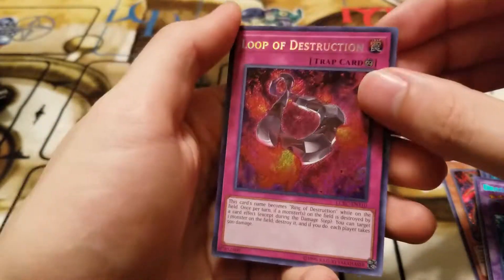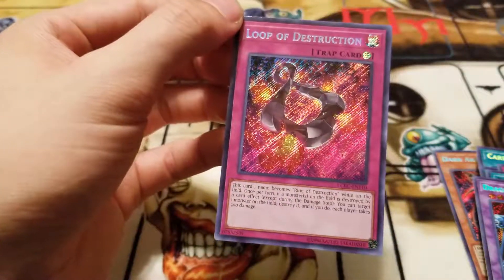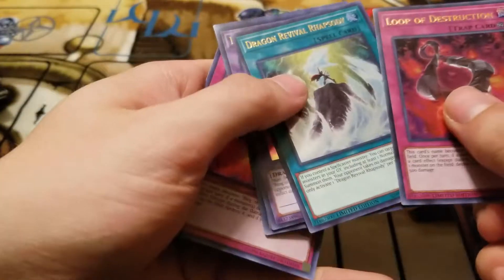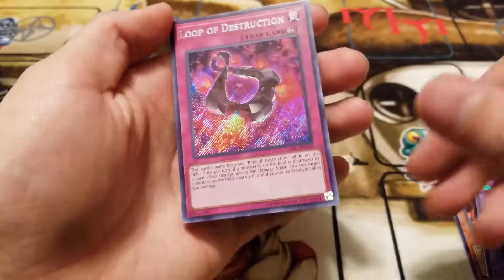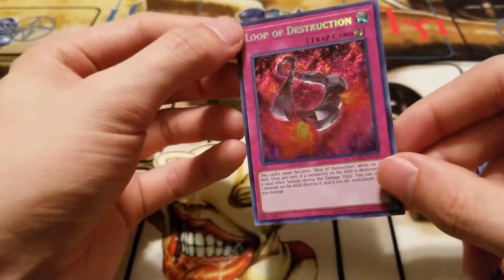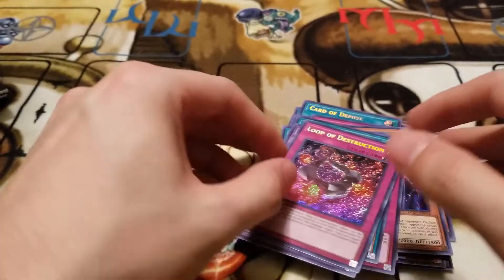Anyway, last pack! So far in my personal opinion the best card we've gotten is Card of Demise, so let's see if we can beat that. The hand traps — Ash Blossom, Ghost Ogre, Ghost Reaper, and Droll and Lock Bird — all come in this set, so you can definitely get all of those as well.